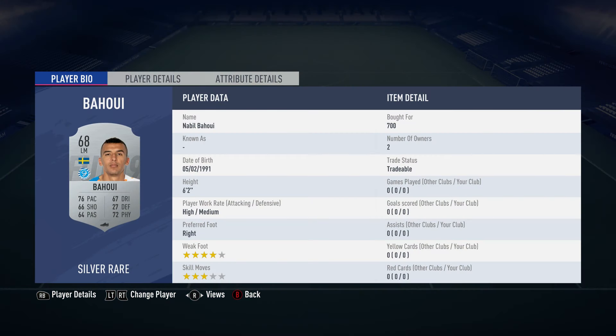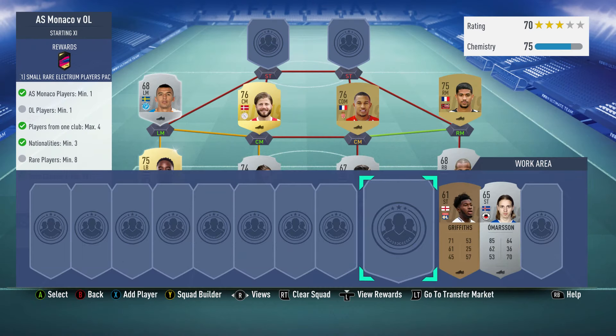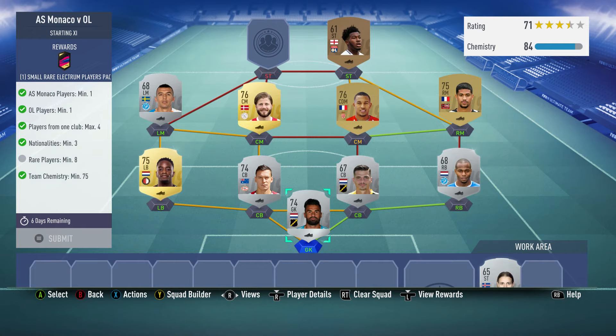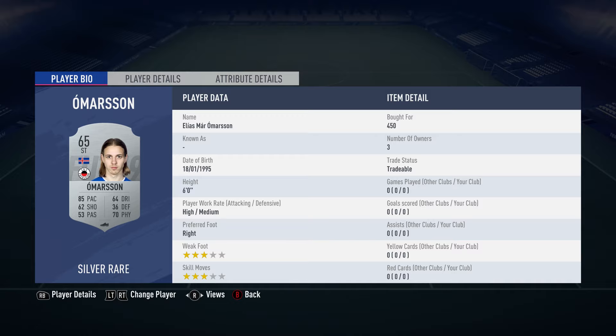Left midfielder is Nabil Bahuy, bought for 700, plays for De Graafschap in the Dutch First League from Sweden. Striker on the right is Rio Griffiths, bought for 2,400, plays in the French First League and is English. Striker on the left is Ilyas Maasen, bought for 450, plays for Excelsior in the Dutch First League and is from Iceland.